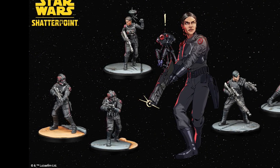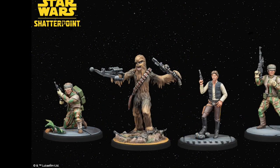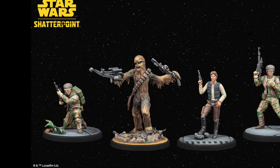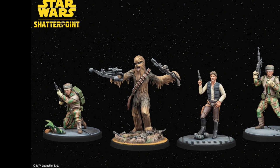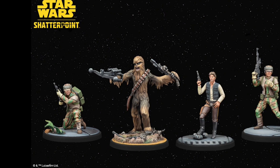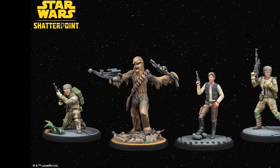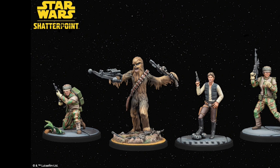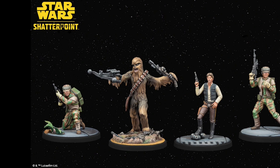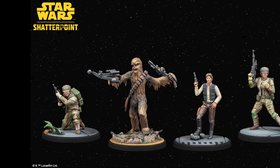Closing out the squad packs, this is Han and Chewie with a couple of Rebel Troopers — straight out of Return of the Jedi, as have quite a few other things released today. Basically the two Ewok kits, the Luke Skywalker pack from Jabba's Palace, and arguably Darth Vader with the stormtroopers all come from Return of the Jedi — and they all come out in one go.